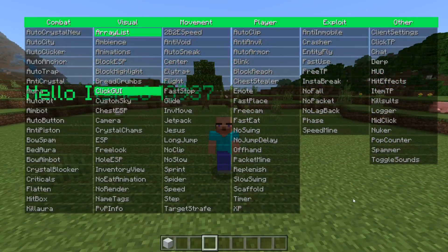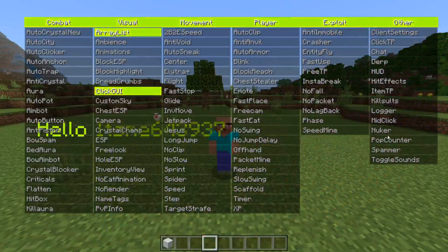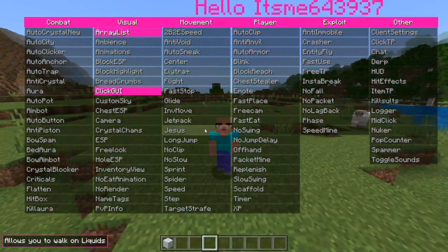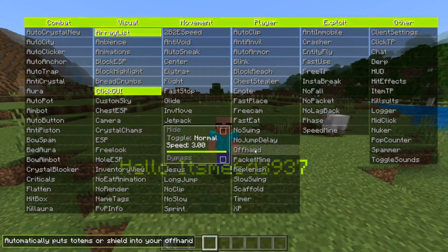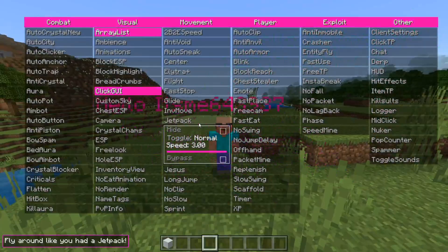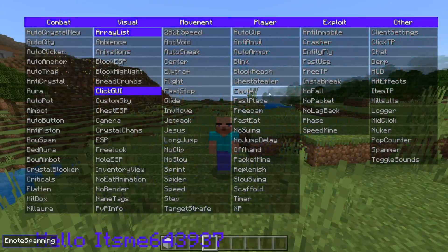Pressing the Insert button is going to allow us to pull up the ClickGUI. Of course, it contains all of the utilities — clicking on them to turn them on, clicking on them once again to turn them off. Really cool. Let's turn up the speed on this — that's a little better. All the utilities work the exact same way, and it is literally that simple.